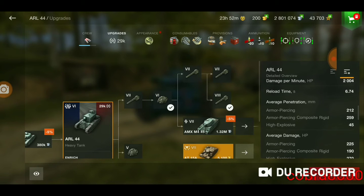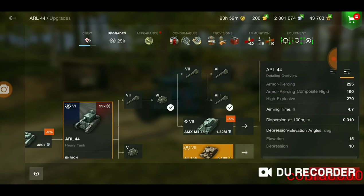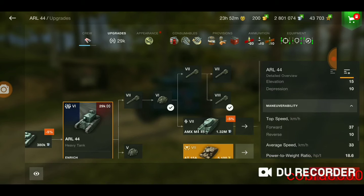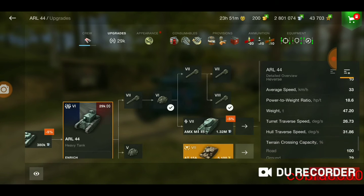I'm pretty sure it has the best piercing of any tier 6 heavy. It also has 2 guns, very good aim time for a heavy, its dispersion is reasonable, it has 10 degrees of gun depression, 37 forward, 10 in reverse, and pretty good speed and traverse for its weight ratio.